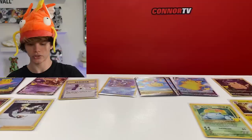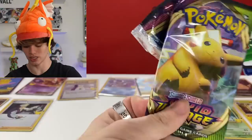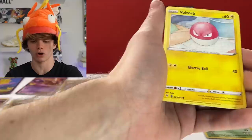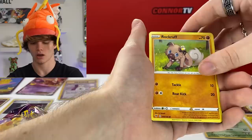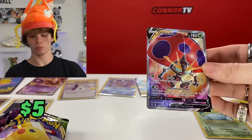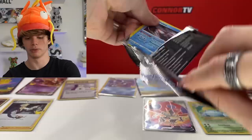For the next pack we're going Vivid Voltage - I believe in this. Keep getting a bunch of Pikachus, and that's the Pikachu we're going for. Here we go - code card, water energy, Rocky Helmet, Swellow, what appears to be a rock, someone having a bad day, fish flying out of the water with a reverse holo, and then we actually get a hit out of Vivid Voltage - we got Orbeetle V! That's fire.